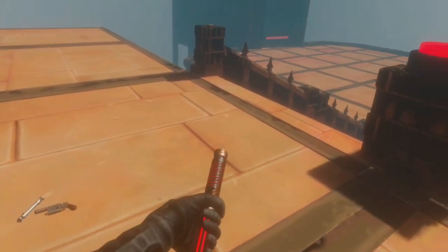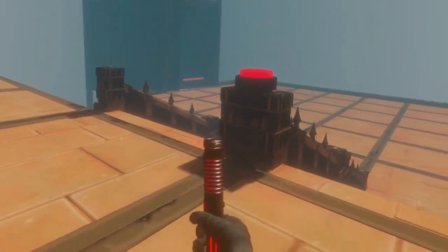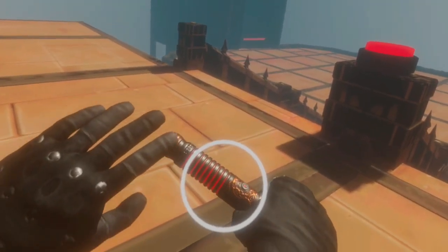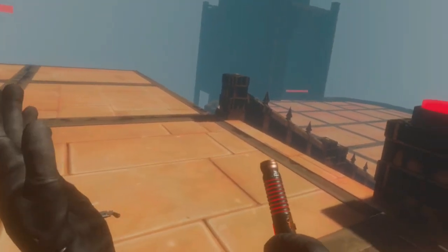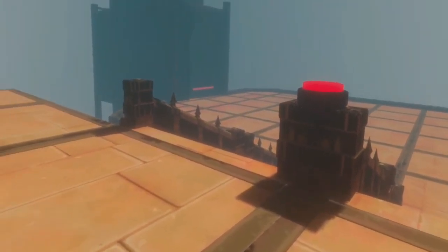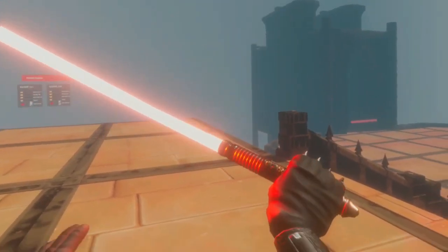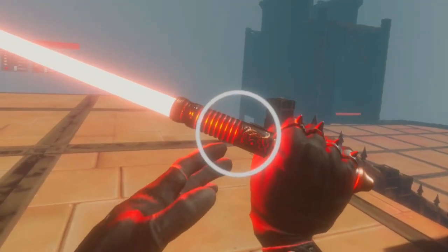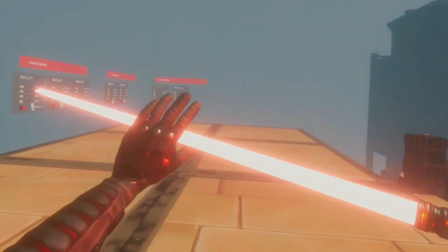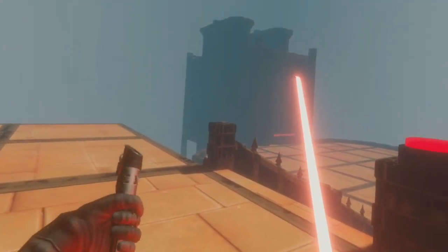Next, we have got the Sith lightsaber - you've already seen this, and I have included it in other videos, but this has been updated. There has been a bit of an update on the top of the hilt - you probably won't notice any differences if you don't use this lightsaber much. But the hilt has been changed - you can now see more red glow-up details in it, and the beam of the lightsaber looks a little bit more similar to Darth Vader's lightsaber.